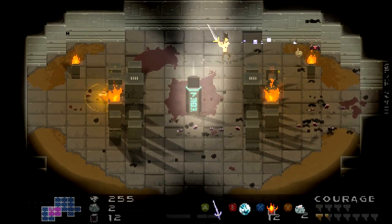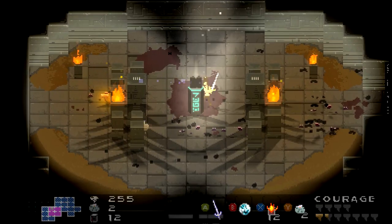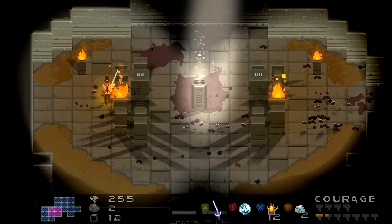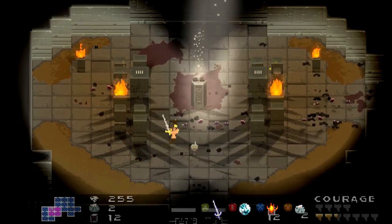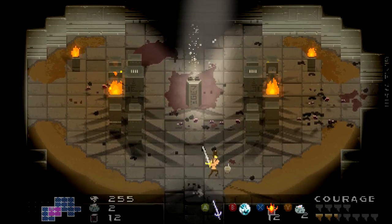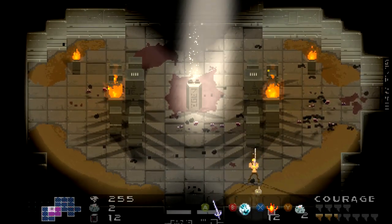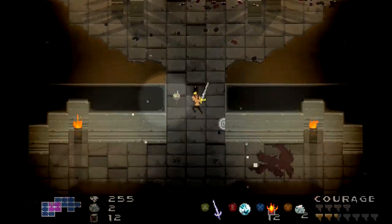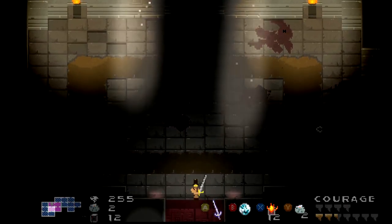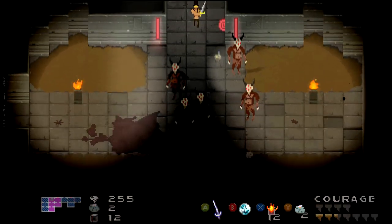And one more. There we go. There's one courage point I got. Okay, and that was a key room, I do believe. I already went there. I can go down here and to the left. That's probably what I'm gonna do. Let's see what else is here.